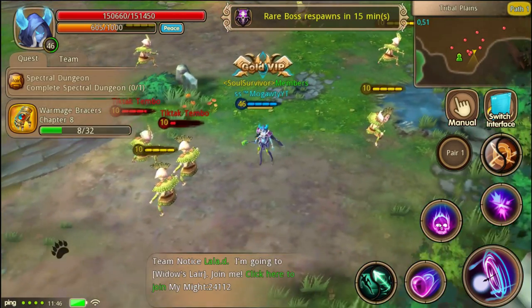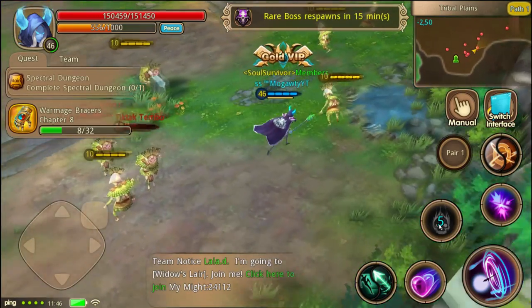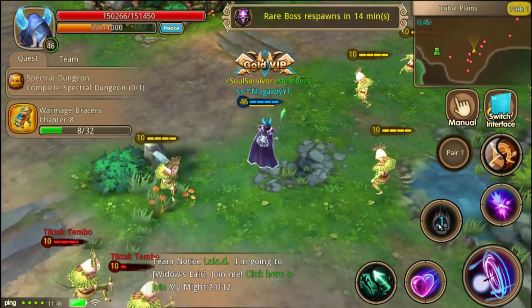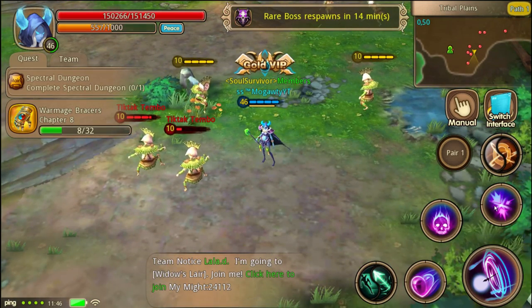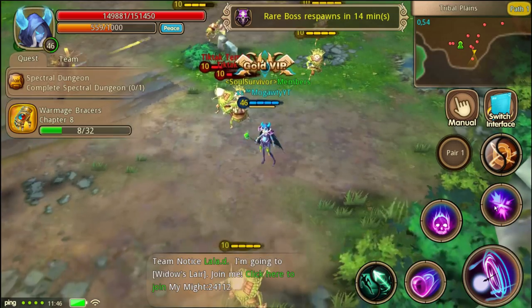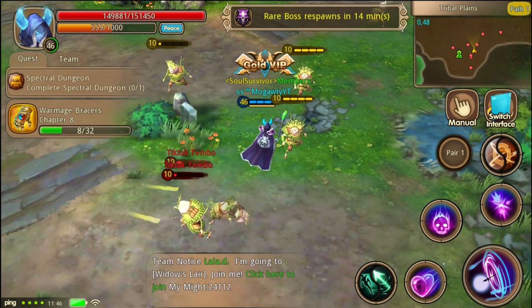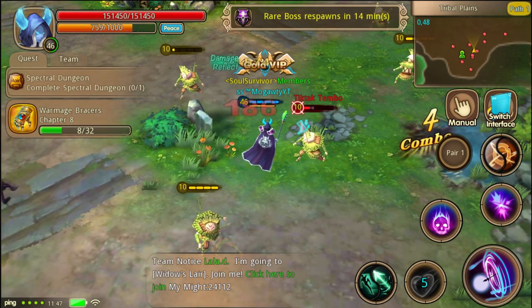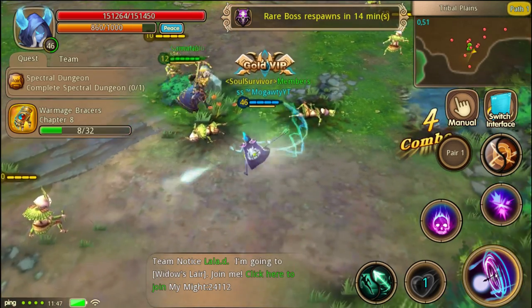And then the skull skill, I believe, is just an attack practically. I believe there are some added effects on it, but this one's more for an attack. X is very interesting because when you have full rage, you can hit the third skill and you can transform into what is essentially a different hero. We're going to try and get full rage here in a second. You can also get rage by actually attacking, and we can check out our normal attack which is ranged - a pretty quick ranged attack.